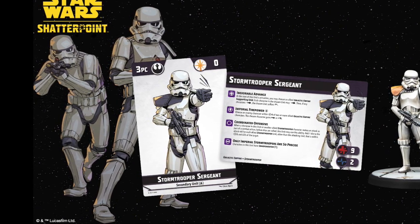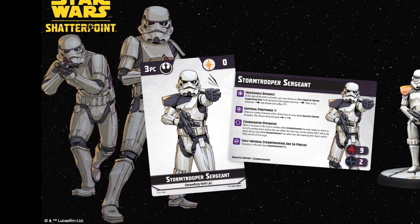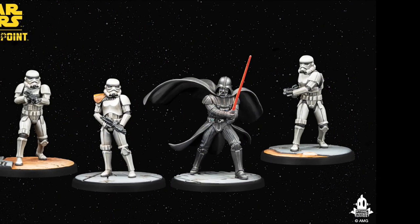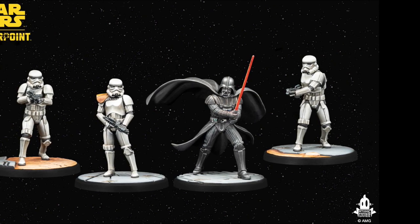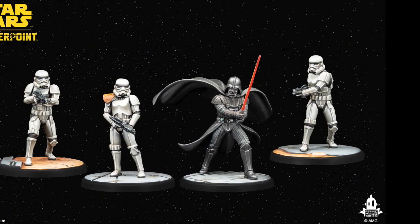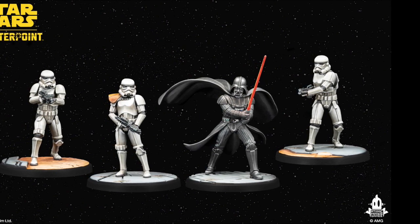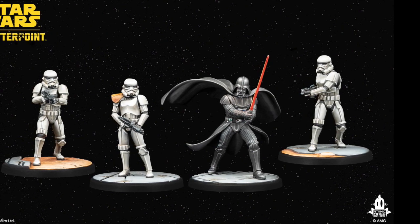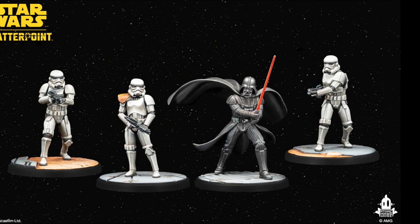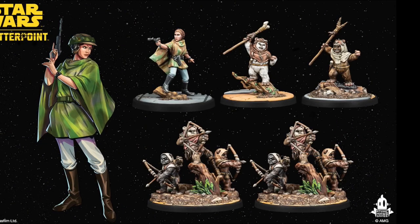The sergeant has a really interesting ability: any stormtrooper units within five with line of sight to a target you're engaged with can add an extra dice — almost like covering fire. The last ability is that this unit has sharpshooter. Vader's probably my favourite Star Wars character across the whole saga, but the big thing for me here is getting those original stormtroopers into this game. I love Star Wars; I've just started watching Ahsoka and catching up on Rebels because it ties in with this game heavily.